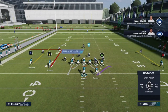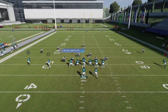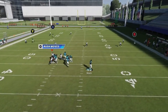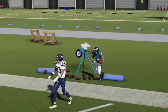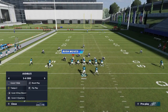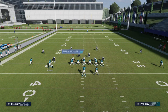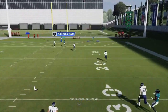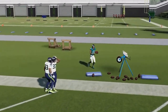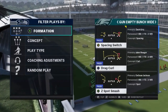Next up we got the Weak Flood. This play takes no adjustments — block the running back, you can even block the tight end for extra protection, slide the protection to the right. The X routes get past cover threes and cover fours. Wait for him to cross the safety for an easy one play touchdown against both — no real adjustments needed.